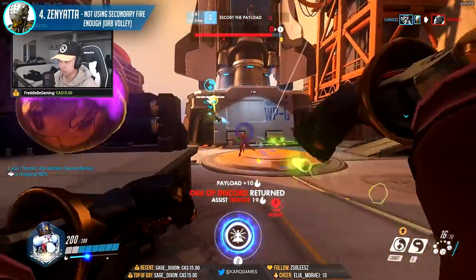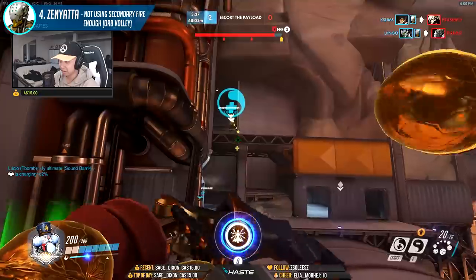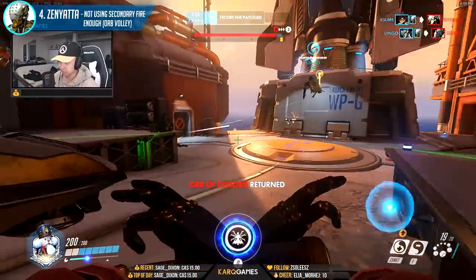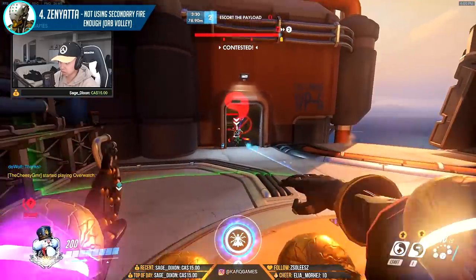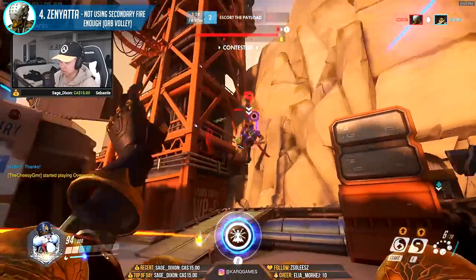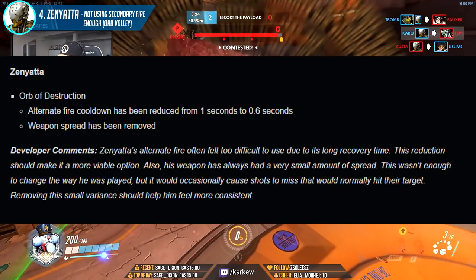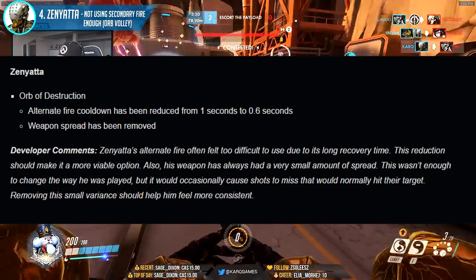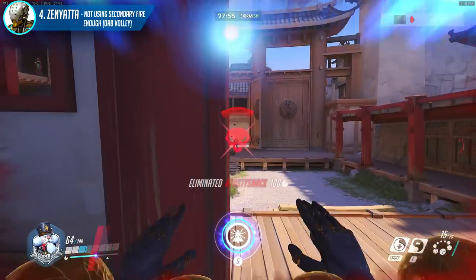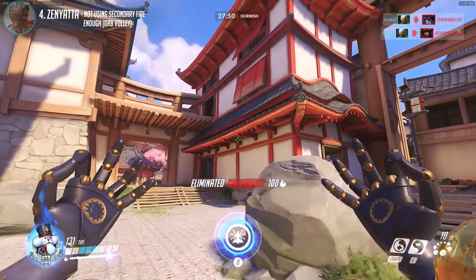The reason many Zenyatta players underutilize this ability is because in earlier iterations of Zenyatta, using secondary fire locked you into its animation for 1 second due to its internal cooldown, so many argued it was more effective to keep spamming primary fire. However, a patch went out in March where Zenyatta received a buff: removing the weapon spread and reducing that 1 second recovery time to 0.6 seconds. That minor change significantly increased the fluidity and viability of the orb volley, making it terrific for bursting down unsuspecting enemies.